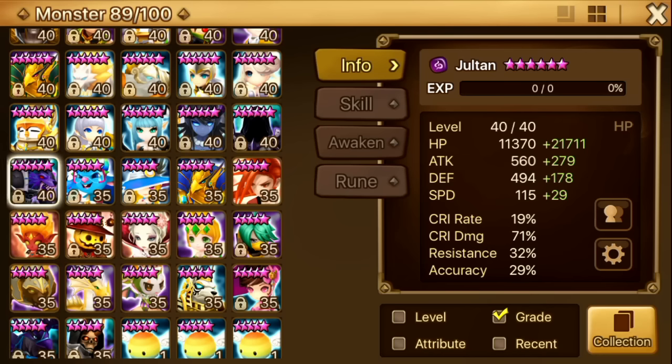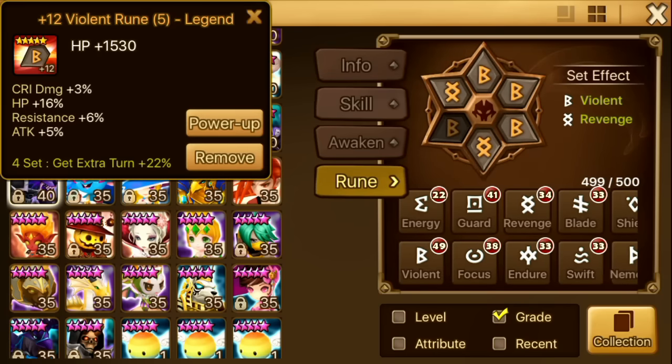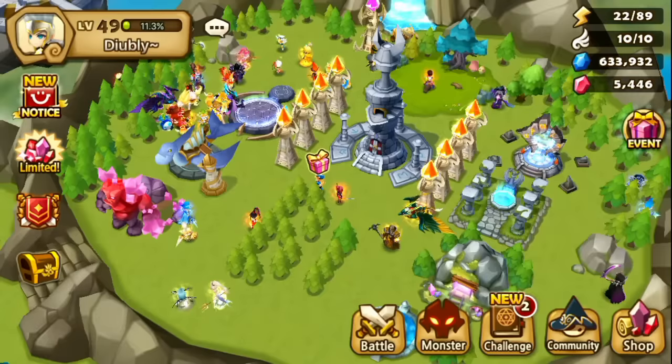Next up is Joetan. I use him with Light Chasun in guild wars. He has plus 12 runes on 246 speed and he can potentially be a monster, but I also think he has pretty high rune requirements. Maybe I'll try plus-15ing his runes and see how well he does. Currently he's just an armor breaker and speed lead, and sometimes the opponent hits him and their health goes down.